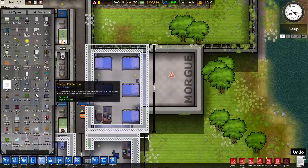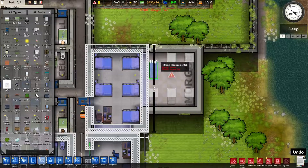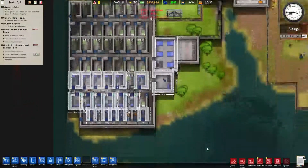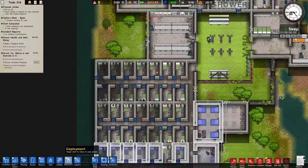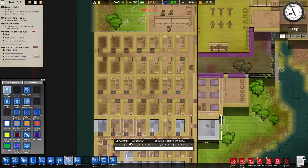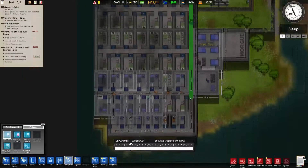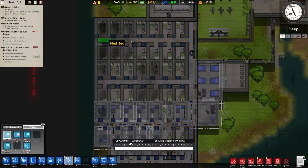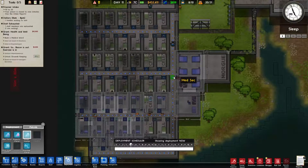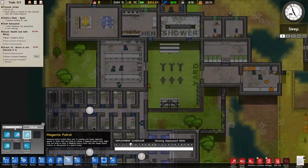We have a morgue. Let's just chuck in a couple of slabs. Throw a door in there as soon as that gets done. Our workers are currently very, very busy. We are going to have at least four patrols with one guard assigned to each of them, and possibly two for the long one.